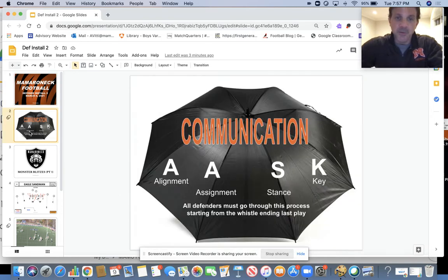As a reminder, we always have to do a better job of communicating. Our alignment, our assignment, our stance and key — it's got to get better. Our linebackers have to first recognize fronts, recognize formations, and get us in the proper alignment. We need to communicate that loudly and verbally for our defensive line. And we have to be able to pick up our assignment, get in our stance, recognize our key, and go.